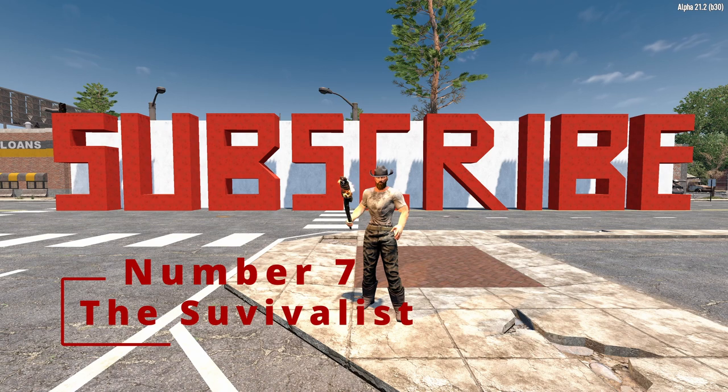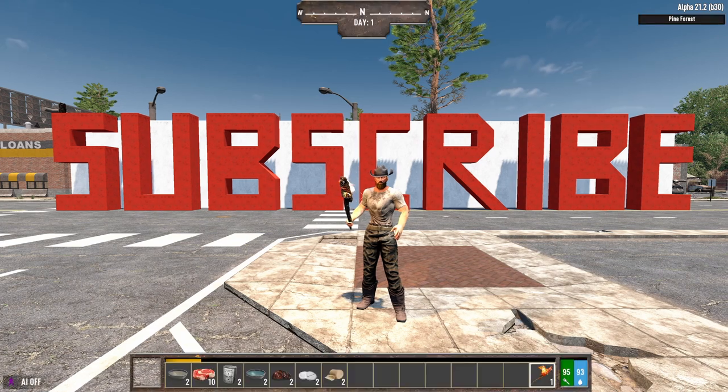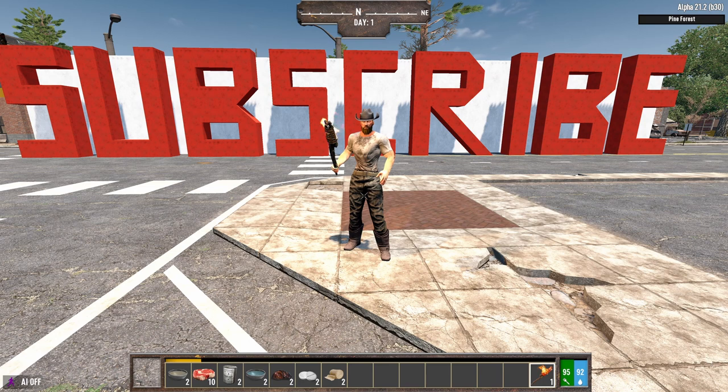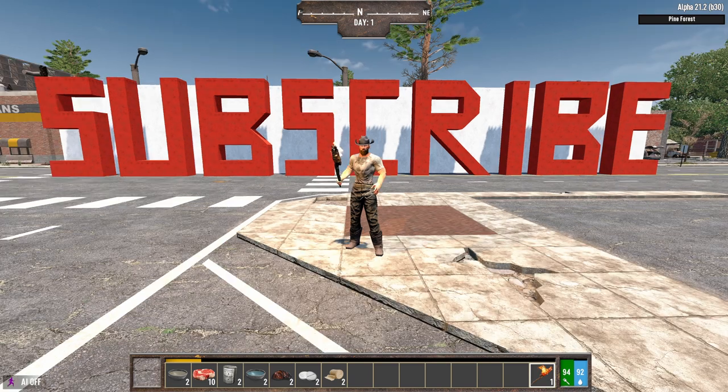At number seven, we have the Survivalist class. The Survivalist is pretty much a useless one — you're gonna invest a lot of time and skill points into a class that is not really that great. The first quest requires you to craft a wooden club, a bow and arrows. The second quest requires gathering bows and making a bone knife, rewarding some food and water. The third quest requires crafting bowls of water and charred meat, giving you painkillers and bandages. The fourth quest requires cloth, plant fiber, and crafting padded armor with no reward. The final quest requires crafting a scrapped pickaxe and scrapped fire axe, also with no reward.